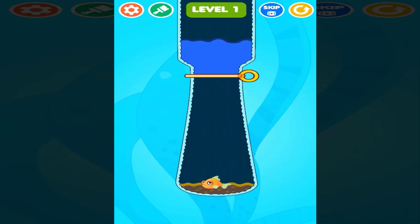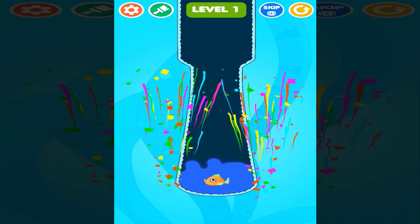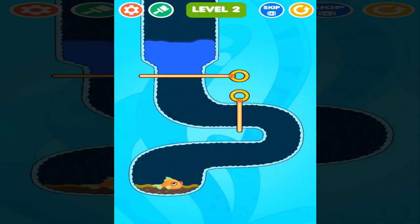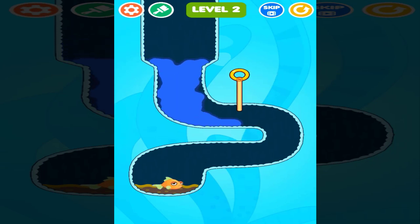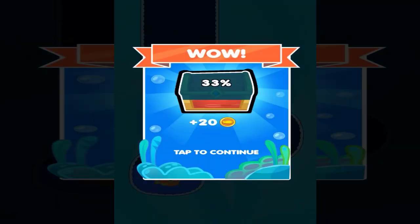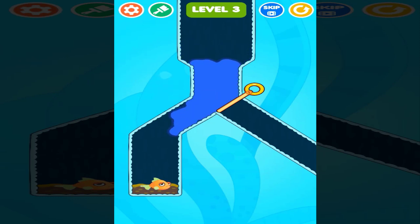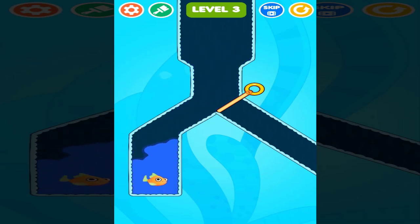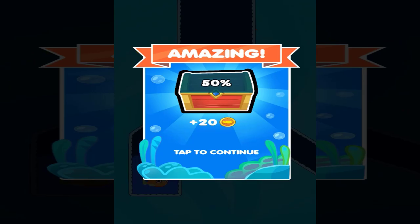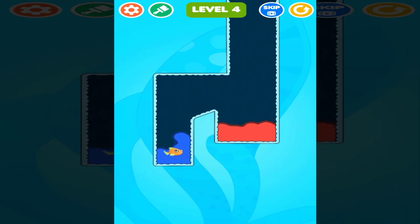What's up everyone, this is PupuGang here and we are playing a brand new game called Safety Fish. So we have to remove this pin and bring the water down so the fish can survive. This game is a puzzle game where we have to think of a way to remove the pins correctly in order to get the water to the fish so it can survive.